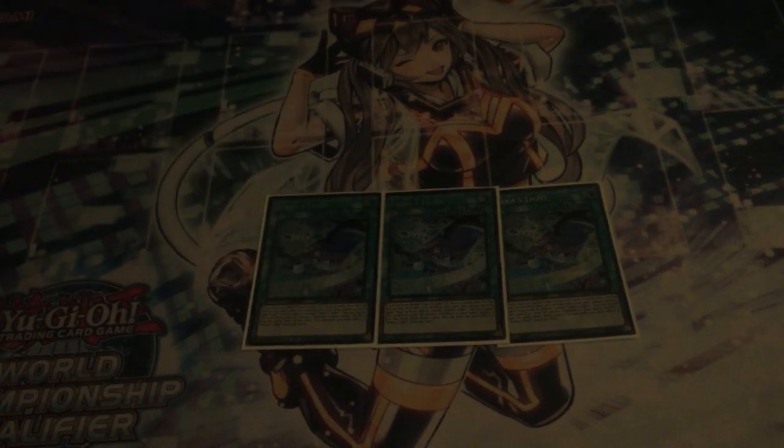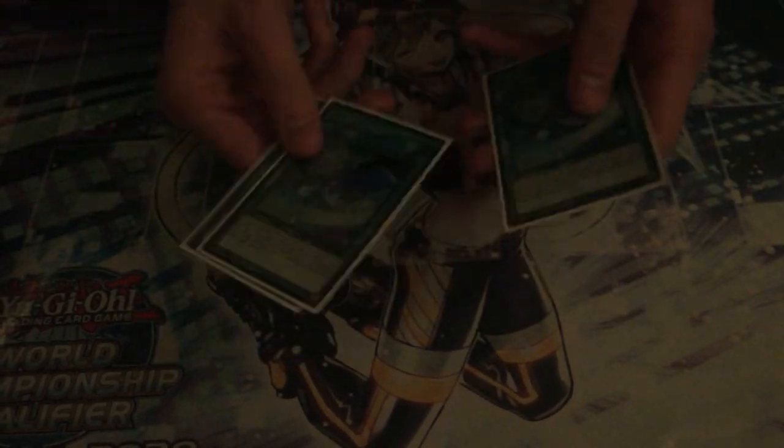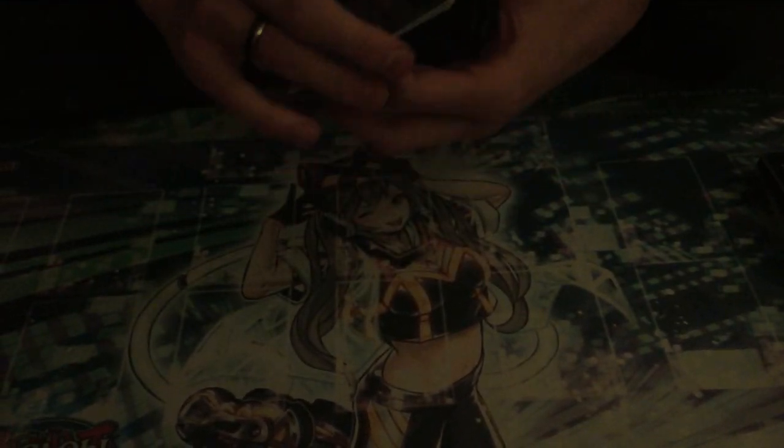Then 3 Pot of Desires. Draw 2, and if you don't like one of the cards you drew, put it back and draw another one. It's a Pot of Greed plus a one-card mulligan each turn. It is stupid. That's my main deck — 40 cards.